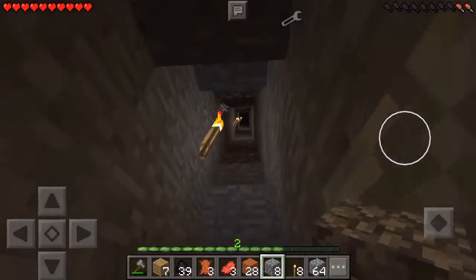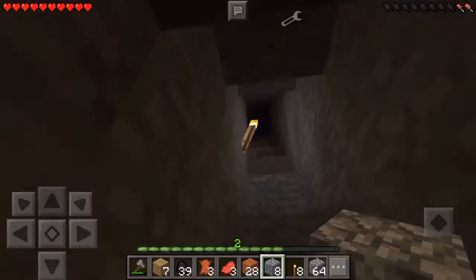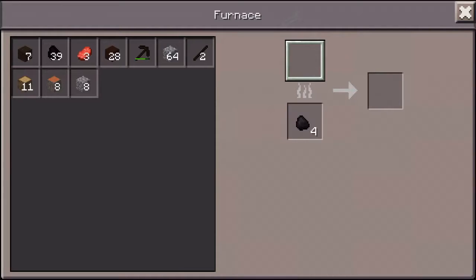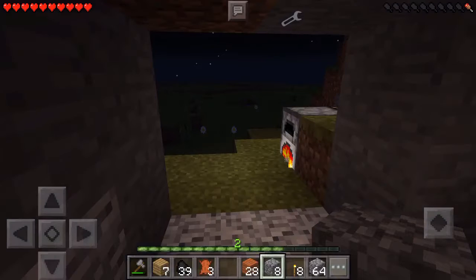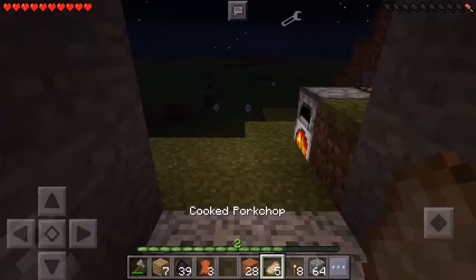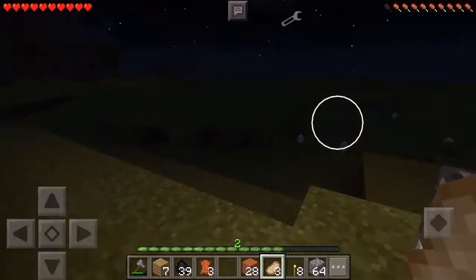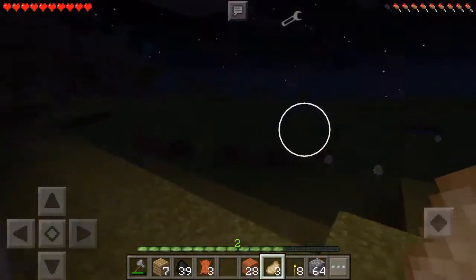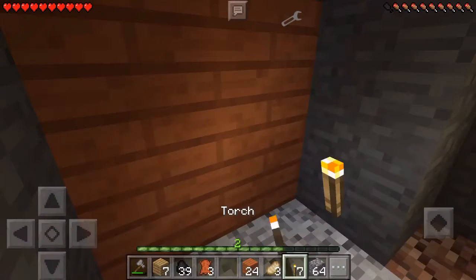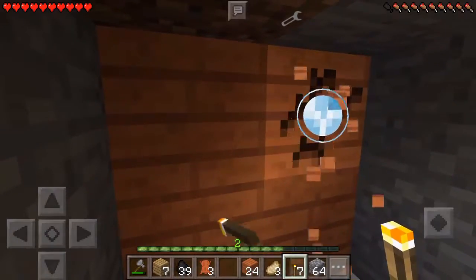Time to go back up. Going up the stairs is going to kill me, isn't it? Eat now, get hunger back up. Block up the doorway, put a torch in here. This is where I'm going to have to stay for now, and then open this up so I can see when it's day.